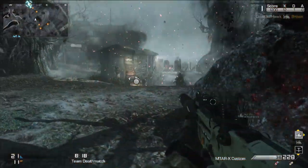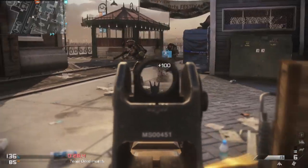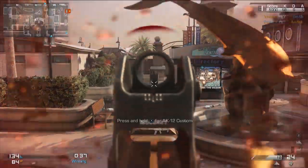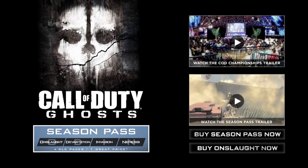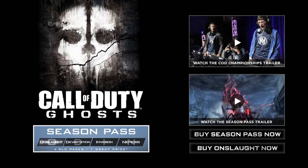One of the things that's great about Call of Duty as a franchise is being really strong at supporting the community with content post-launch. This year's no different — we've got a great season of content coming. All of this will be coming January 28th. The best way to get the Onslaught pack and all of the upcoming DLC for one great low price is with a season pass.